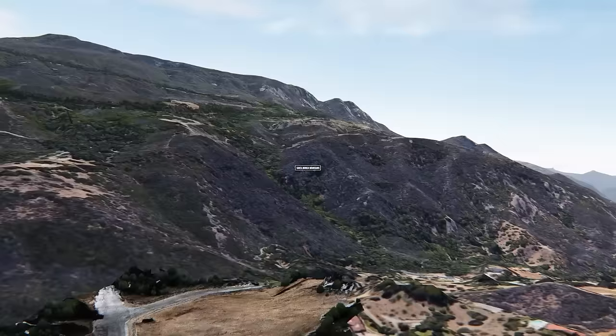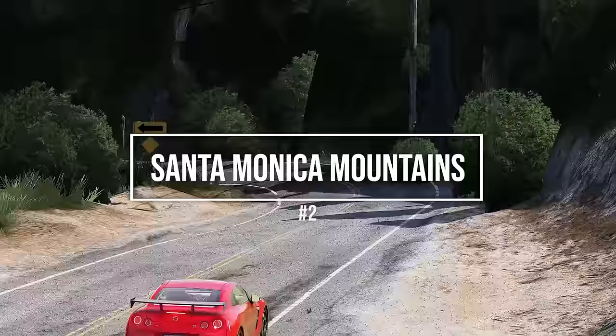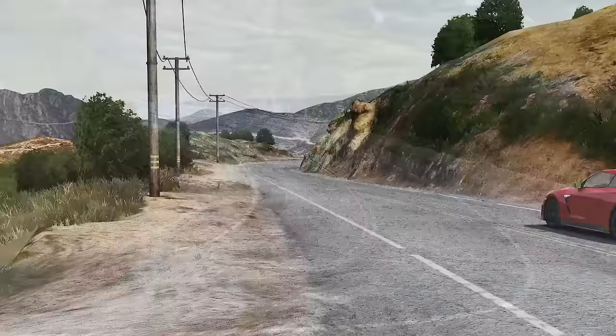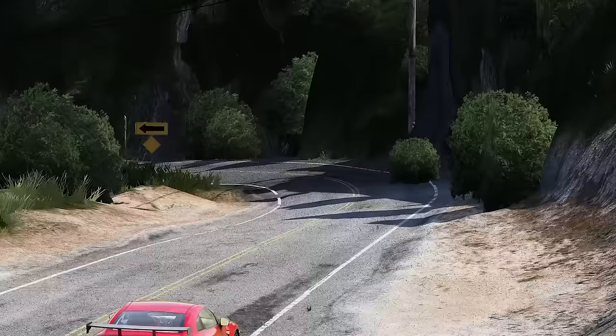Often hailed as the best free-roam map available for Assetto Corsa is, of course, Santa Monica Mountains. This incredible environment has some of the most varied canyon roads and mountain trails freely available for a map of this size. With photogrammetry technology used for unparalleled realism, this map sets the bar for free-roaming maps in Assetto Corsa. With six different spawn location options and a detailed AI traffic system, no map simulates west coast driving quite like Santa Monica Mountains.